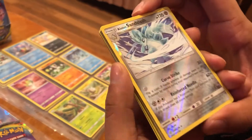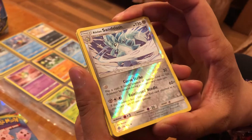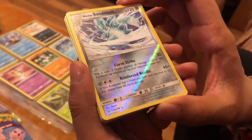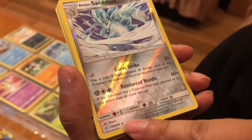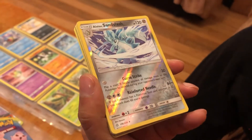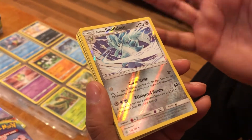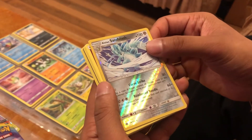Wow, we've got a holographic shiny of Alolan Sandslash! I've done a bit of research since my first video. If you have a star on the card, it means it's a rare card. A diamond means it's uncommon — which some also call rare. And a circle means it's just an ordinary common card.